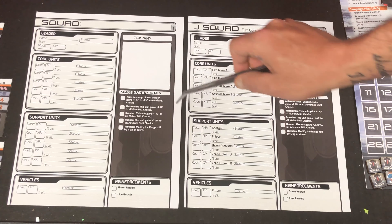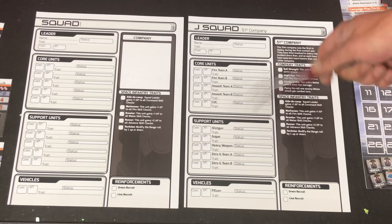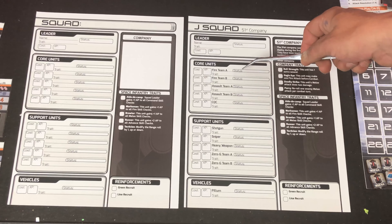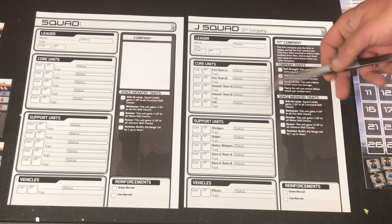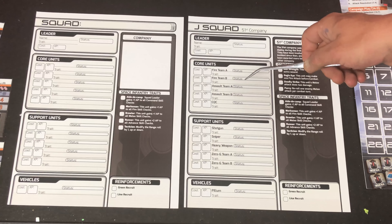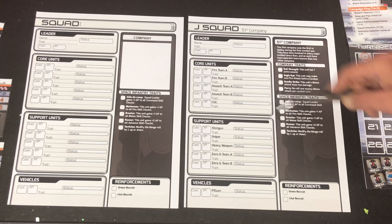Just like with your campaign sheet, I would suggest making a scanned copy of these because you will be writing on them a lot as you progress through your campaign. For example, with your units in between missions, you're going to have to keep track of their status, which could be anything from ready — meaning they can go or they're active on a mission — to recovering, or even killed. That's what you keep track of where it says status, located here.